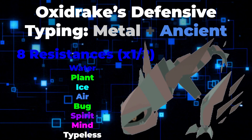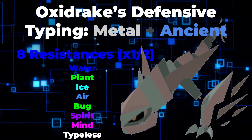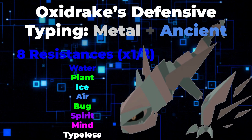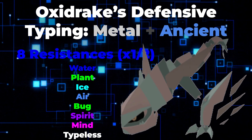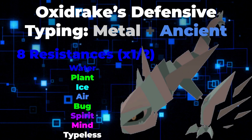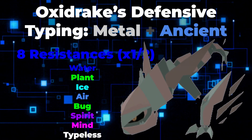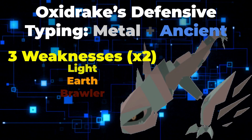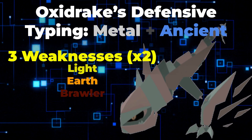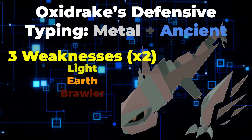Plant types from the likes of Tatab, Ice types like Shadia and Chianta — you basically have a lot of them. I don't really need to run down all of this list because this is a ton of resistances to have. And what makes it even better is that, unlike something like Krakaloa, you only have three weaknesses which are to Light, Earth, and Brawler. Albeit all very common typings, but this doesn't really take away from how good defensively you are.